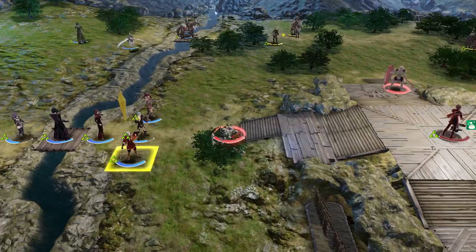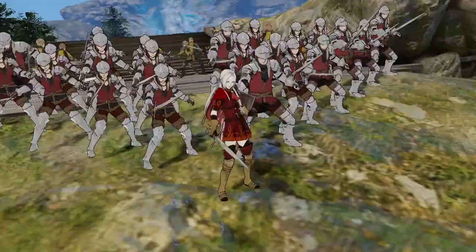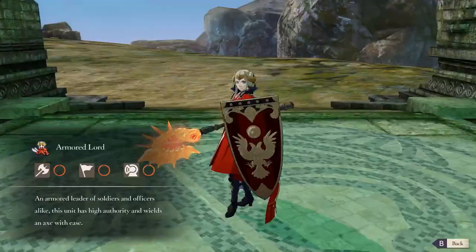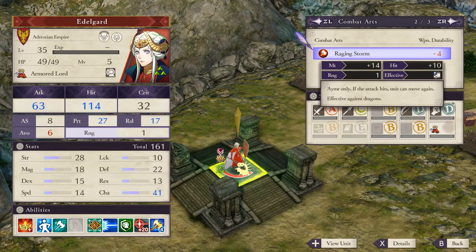As for the Lords, Edelgard favors axes and eventually even heavy armor, and can excel in magic if given the chance. Plus, she may have the edge where bonuses from crests are concerned. She'll end up having a strong offense and defense, but may lack in speed and dexterity. Once you reach Part 2, her personal ability will expand to raise her resistance when waiting instead of attacking. Once she unlocks her Hero's Relic Axe, it can be used to allow her to move after striking an enemy with its combat art.